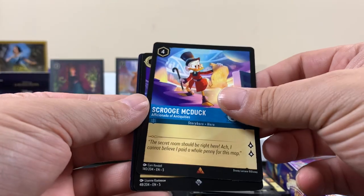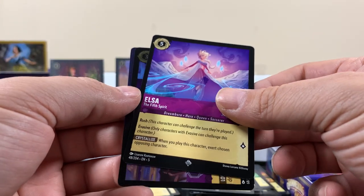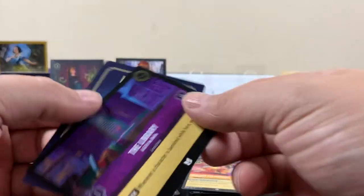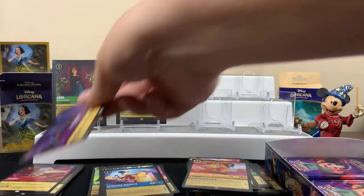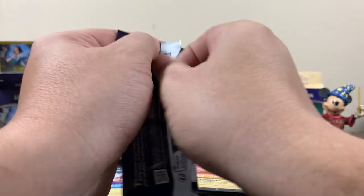Here's an Elsa super rare. See what I'm talking about — like one of these. The library. I don't really like the sideways cards. But I feel like those are like locations.